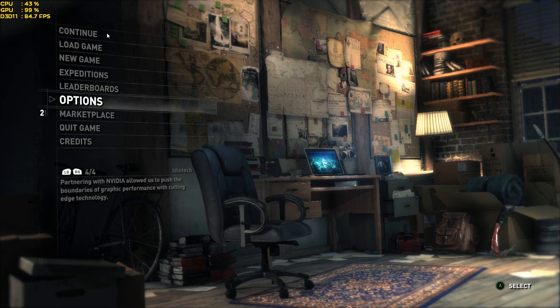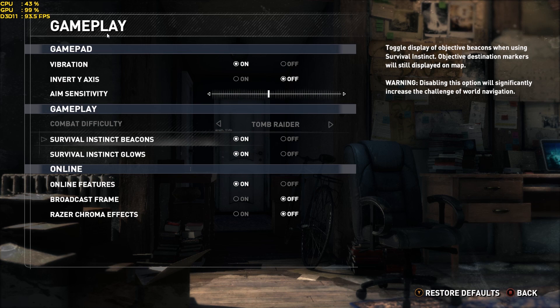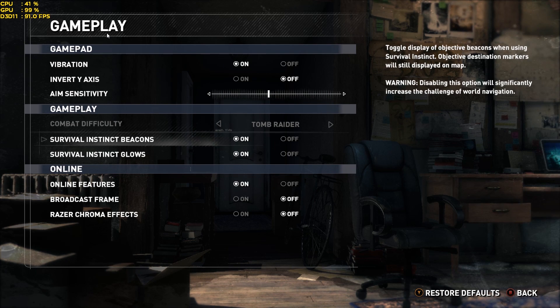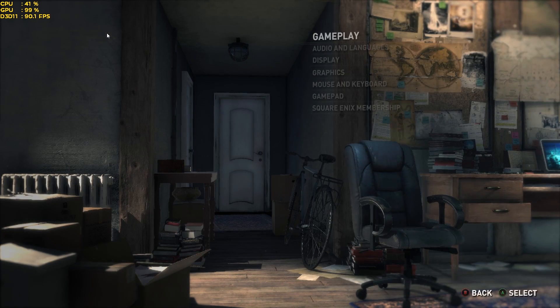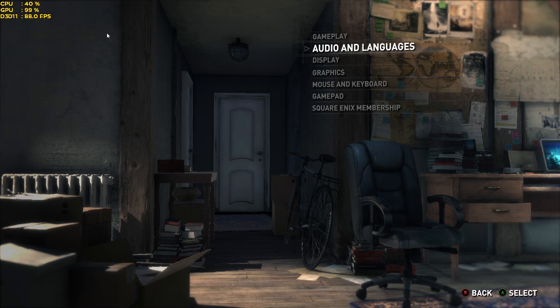Let's get into the Options menu and take a look at some of these settings. Under Gameplay, the main features worth noting are Survival Instinct Beacons and Survival Instinct Glows - you can turn that off, basically losing your Batman vision, which I think is a great feature to be able to disable. You can also turn off the online features if you're having any problems. Audio and languages is pretty basic - nothing major here, though I would have appreciated a master volume slider.